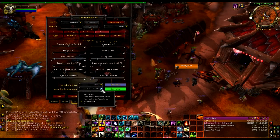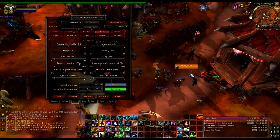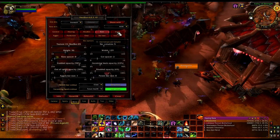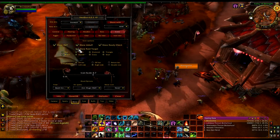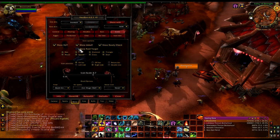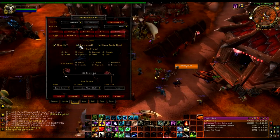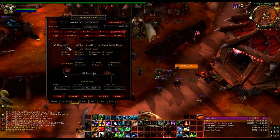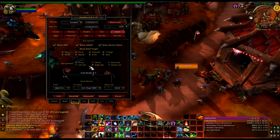Incoming heals — the color. Your incoming heals is what they look like. I prefer future health, but it doesn't really matter, it's all preference. Icons — you can show hots on yourself, show debuffs, show ready checks, show raid targets. I actually don't like raid targets. Ready checks I like — it's just kind of nice to see. Debuffs are situational. Show hots I like to see on there. Icon position — you can choose where.